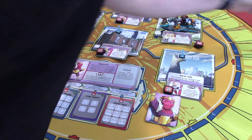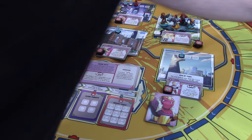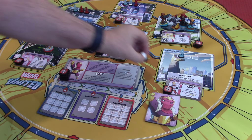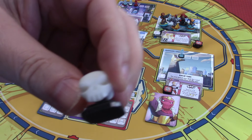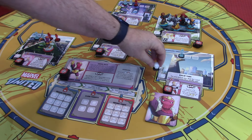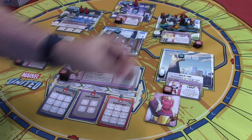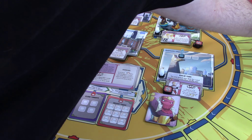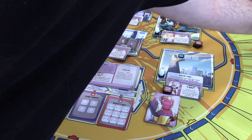I forgot to put some things out — I'll get them out now. These skulls represent the completion of the missions that we get to do. They're going to go on these spots right here. When we defeat these regions, we'll get to collect those as part of our mission rewards.